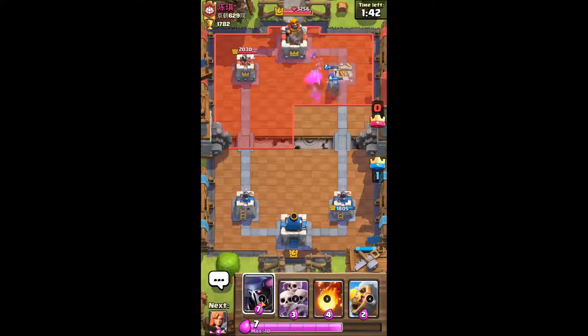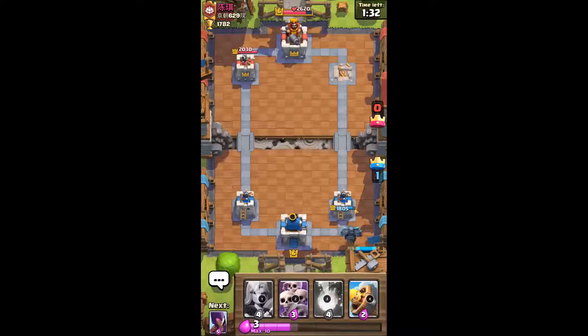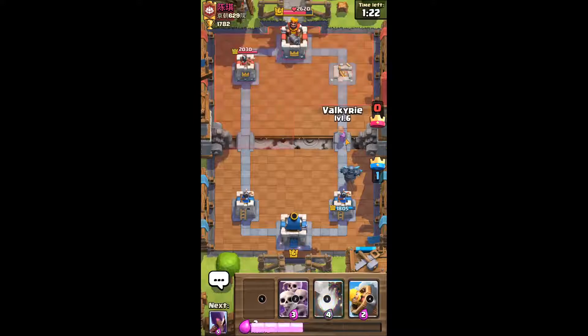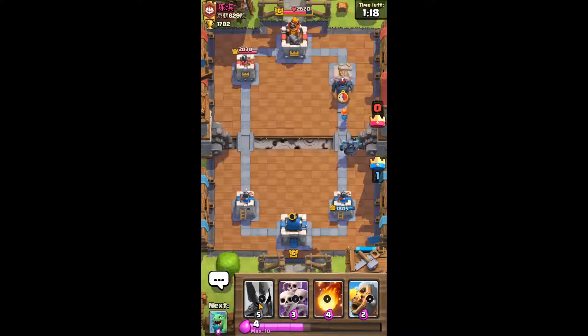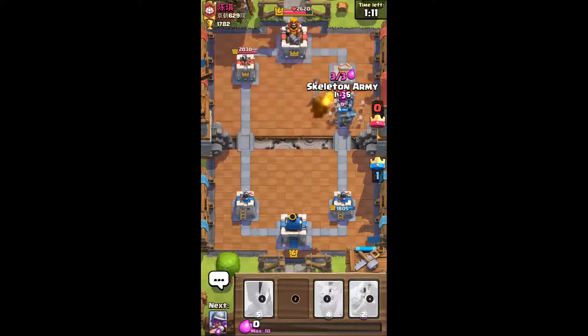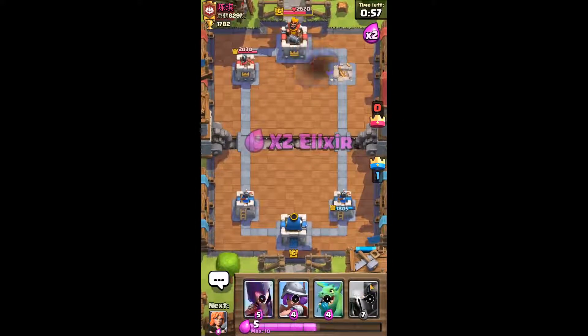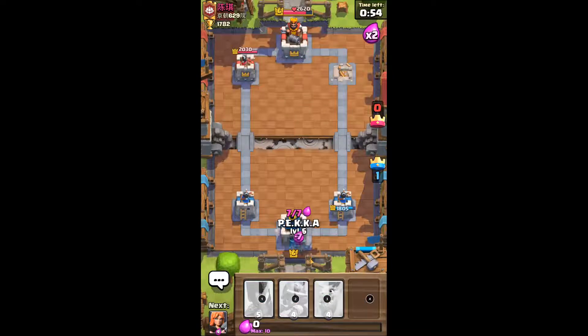We're about to smack. Let's Pekka in the back — let's wait for a bit. We want to get the Valkyrie in front. Let's get up to 7 elixir so we can easily push. Opponent's own Pekka goes down easily. Let's Barbarian Barrel here — we want the Barbarian to tank for the Pekka. Barbarian tanking for Pekka — is this like old news?